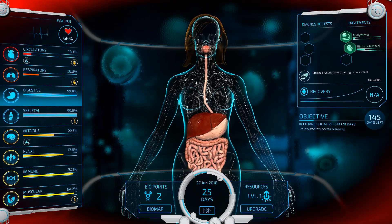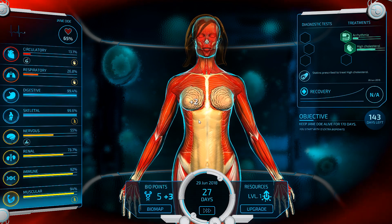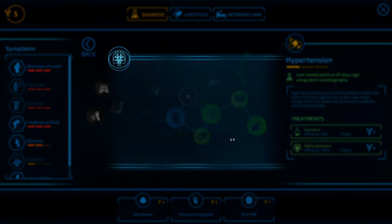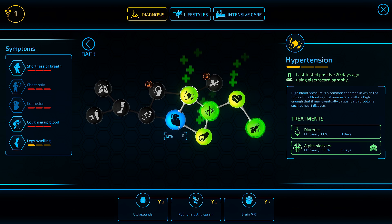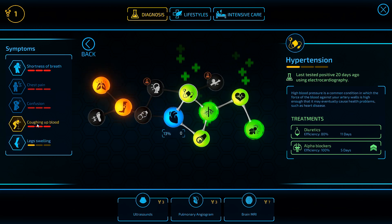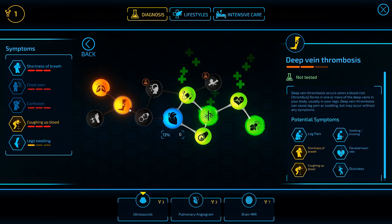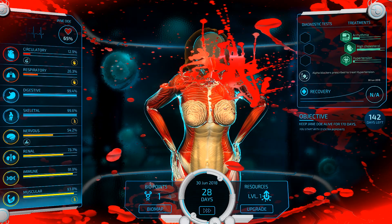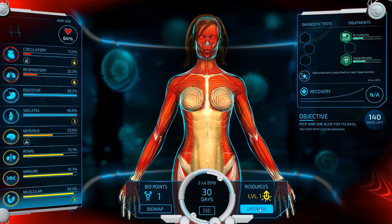We may end up having to do some ultrasounds to find out if she has anything else in that system. We'll come back to that a little bit later. Hypertension — we can cure this with the alpha blockers, and now no more damage will be done to the cardio system. You're coughing up blood. There's a very good chance you have a pulmonary embolism on top of everything else. Leg swelling could be all of this — we're going to need to do an ultrasound and confirm, just want to rule some of that stuff out.